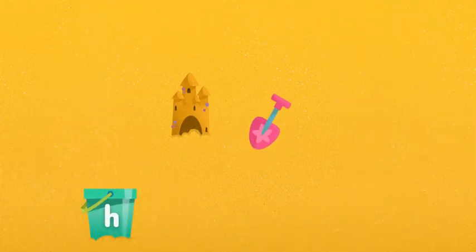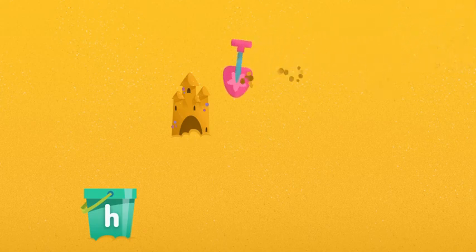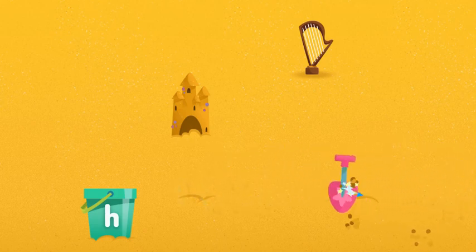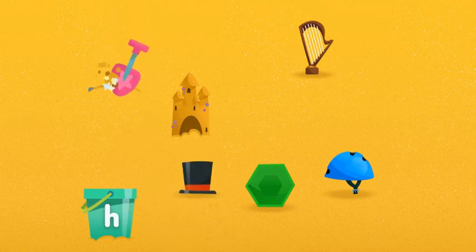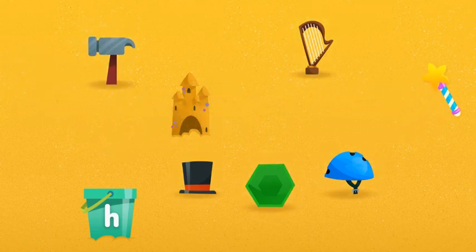This time, let's dig for things that begin with the letter H. It makes the sound H. Try digging somewhere else. Harp, keep digging. Try digging somewhere else. Helmet! Let's see what else there is. Hexagon, dig some more. Keep digging. Hammer! We found all the things that begin with the letter H.